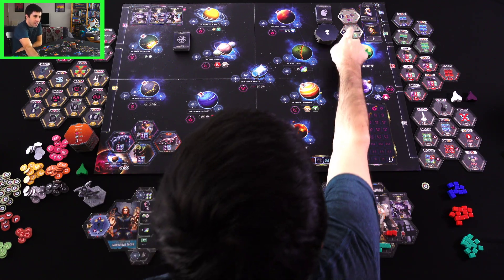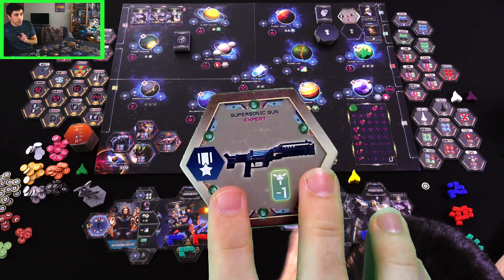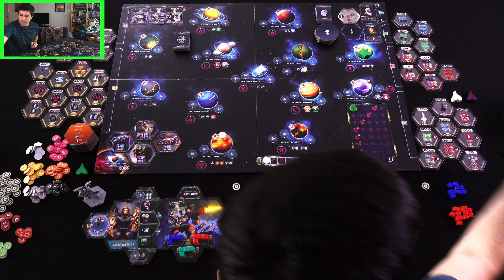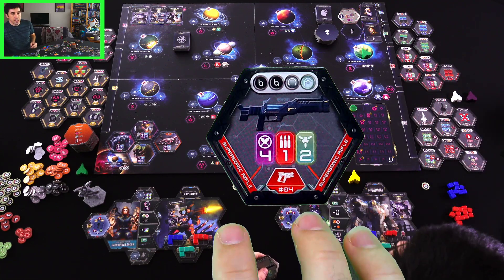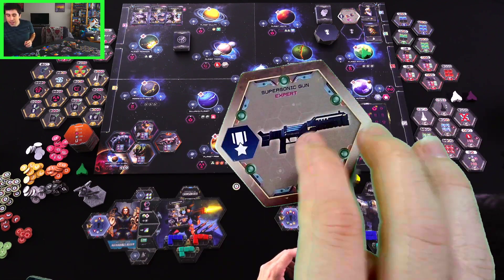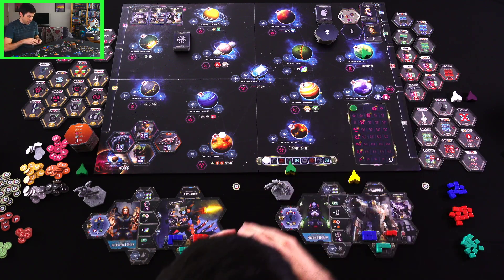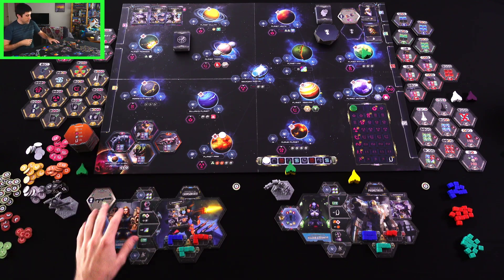I've got my eye on this upgrade: when I use this weapon — which I don't have yet but am hoping to get soon — I won't have to pay one of the two energy the weapon usually requires. I can see the weapon is on the market right now, and this is the biggest gun available to me. It does four damage, costs one ammo and two energy, but if I get this upgrade, it would only cost one energy instead of two. So I'm going to grab it and slot that upgrade into my pilot section.